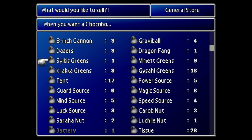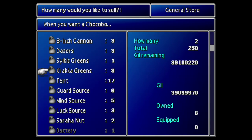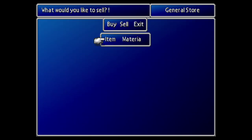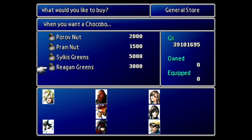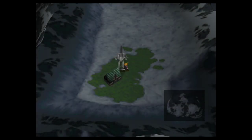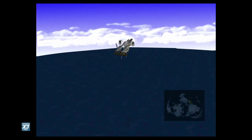Before we actually go to Midgar, at this moment we don't yet have access to the W item materia. We need to prepare before we get that materia, because straight away we're going to be encountering the Turks. The way we do this is we need to stock up on greens — yes, greens. That might sound strange, but trust me, this is what we need. We need to make sure we have one green of every kind in our inventory and only one. These are going to be our dummy items.